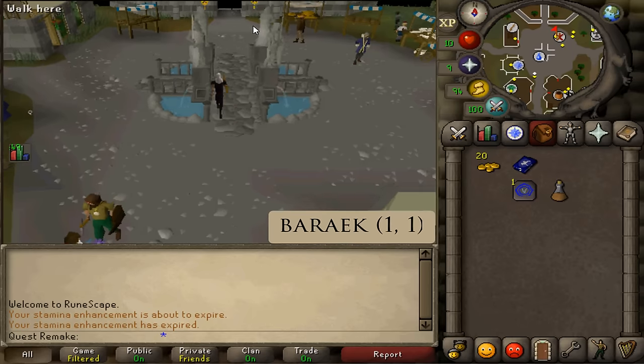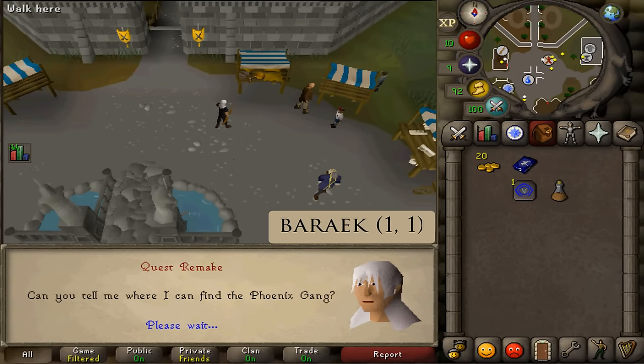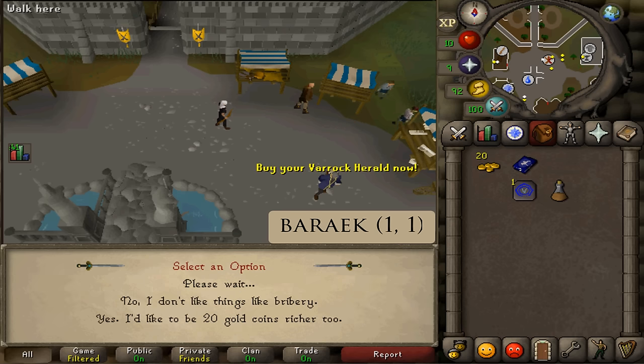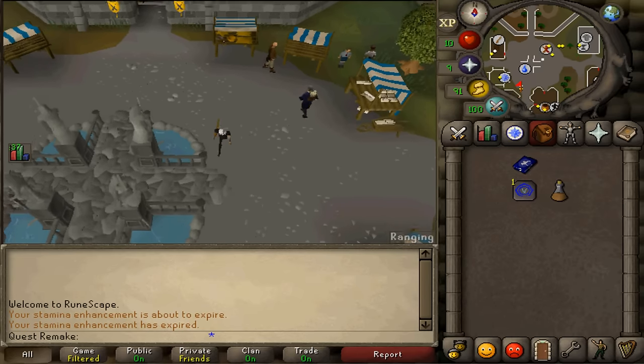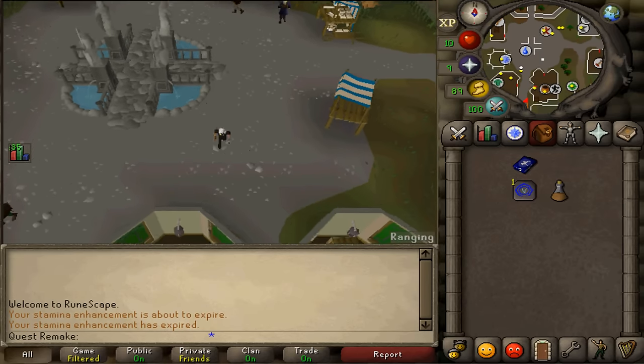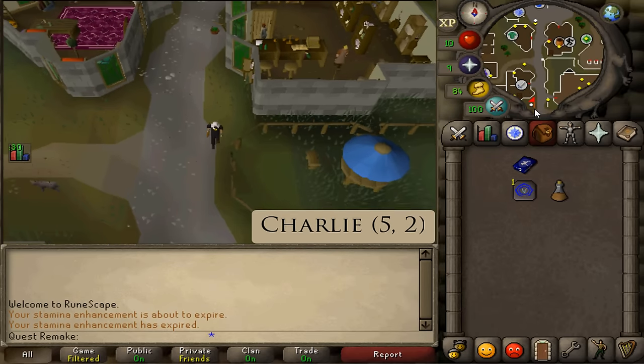Talk to Berak at the first stall and select option 1 and then 1. After speaking to him, run south and south of the sword shop there you will find Charlie the Tramp. Talk to him and select option 5 and then 2.